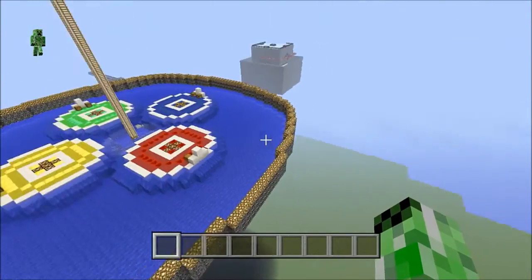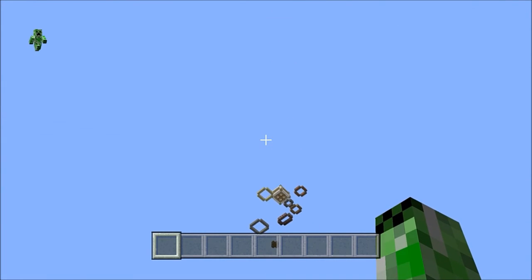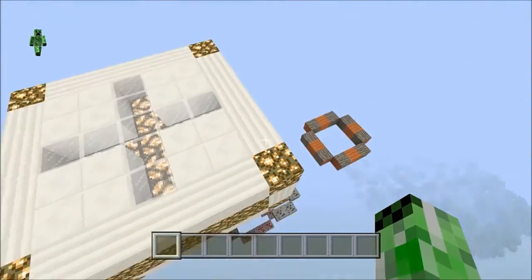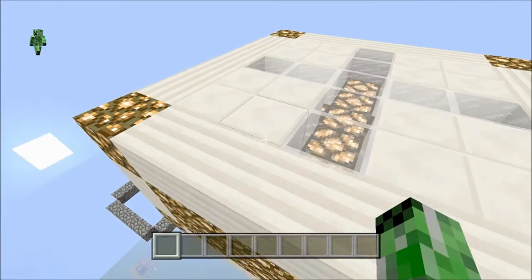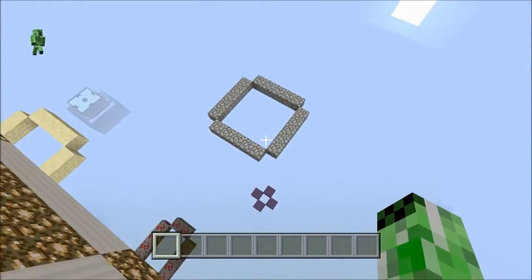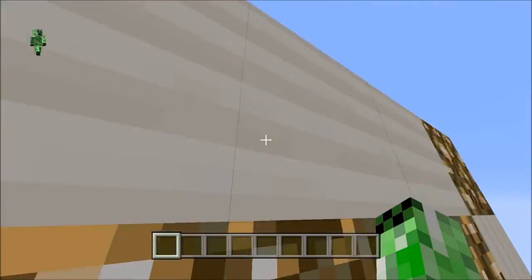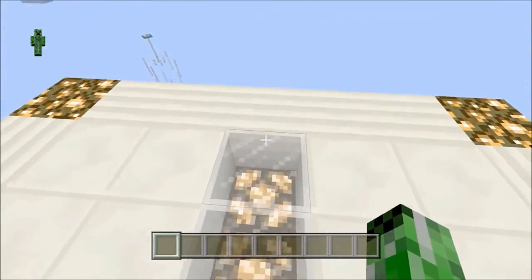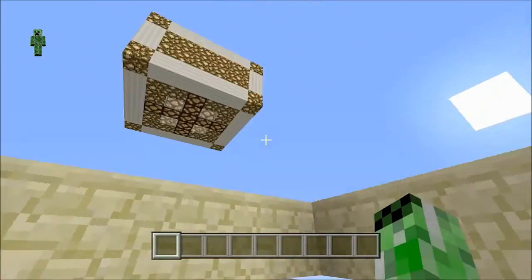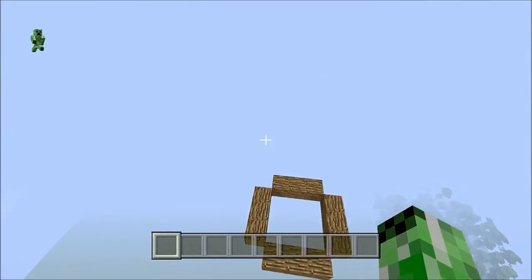I made up this minigame four years ago in Minecraft PE — I didn't even have a PlayStation for Minecraft back then. It's called the Rings. You don't need to make it exactly like mine; you just need a platform on top, which can be made of anything of your choice. You're simply going to be falling through rings, getting points, played in survival mode, so if you hit the side of a ring you might die.